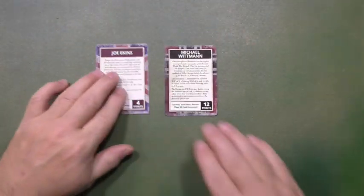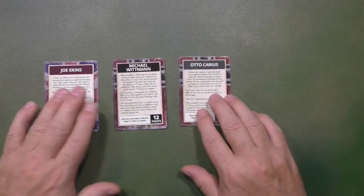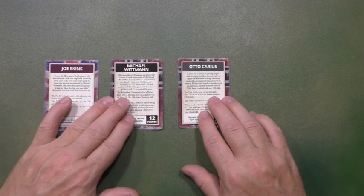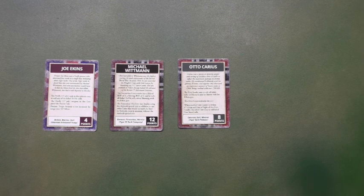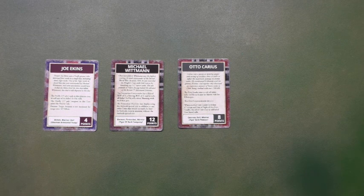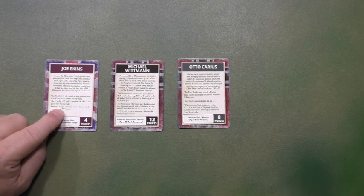To conclude on the Warrior Command card - I think most cards have too many points allocated to the Warrior. The way I base myself to decide what number of points should be allocated is: a perk that can be used almost every turn gets 2 points, and a perk that would be used only 1 or 2 times during the game or very rarely gets 1 point. That's why Joe Ekins for the Firefly of the Sherman Platoon should be 4 points.